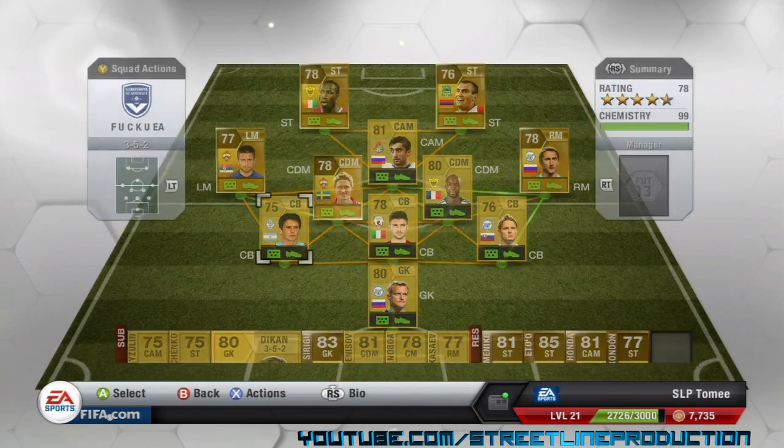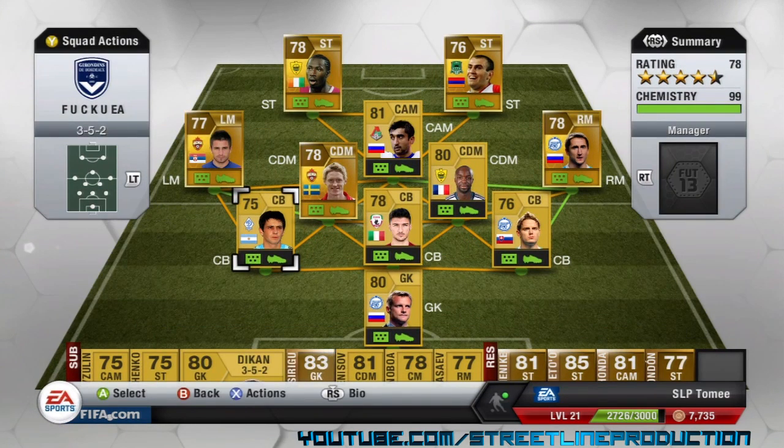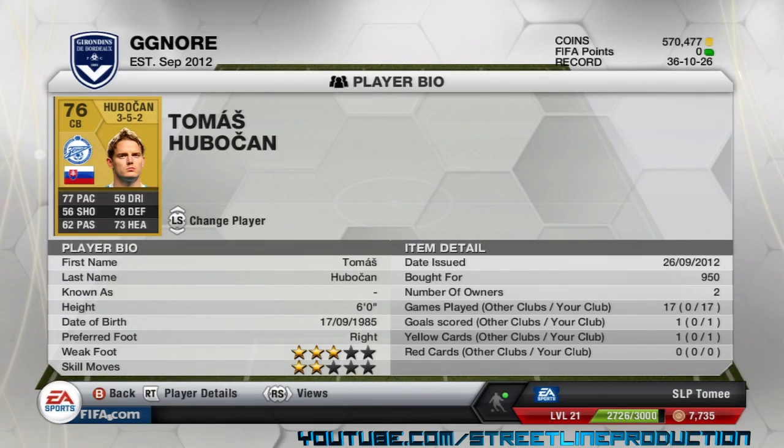The other centre back I have is Leonardo Fernandez. His height is not great but his pace is decent. He's probably the cheapest centre back I found with good pace and either good heading or good defending. His defending is decent but his heading is what made me get him. He's got 3 star skills surprisingly. Even though his stats don't look great, he's actually probably my best defender of the three. The last centre back is Thomas Hubouken.